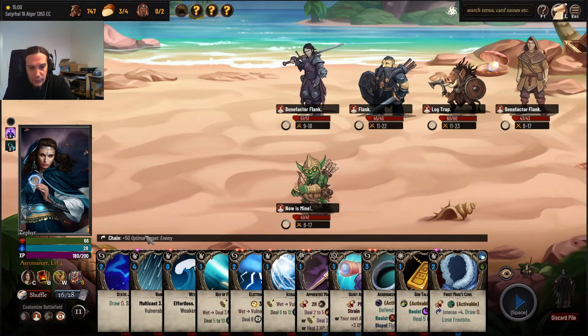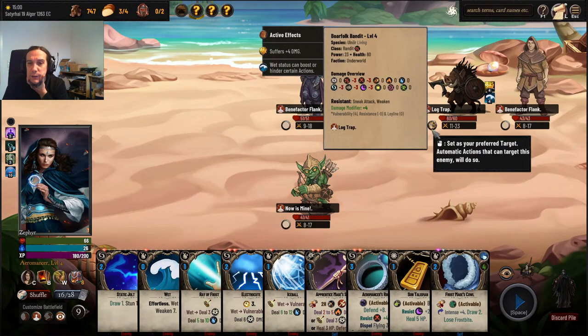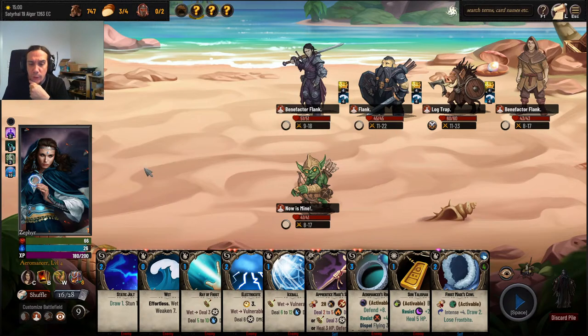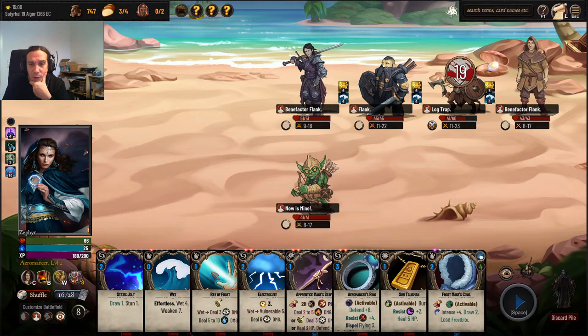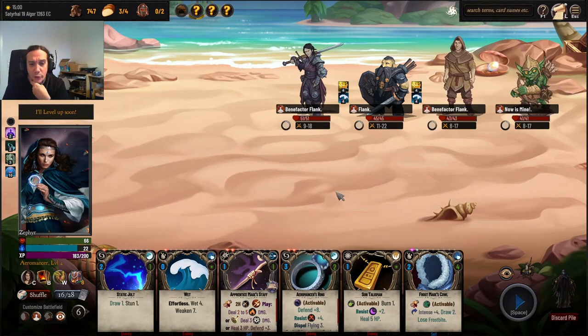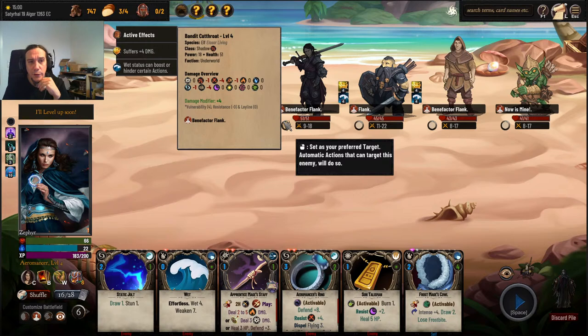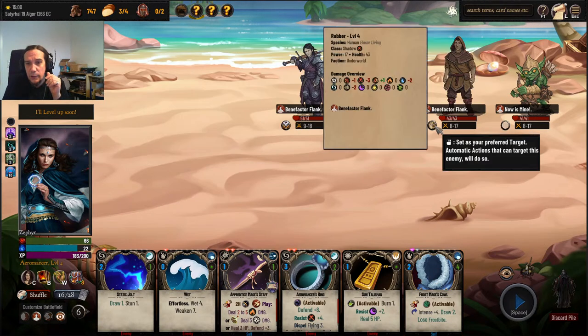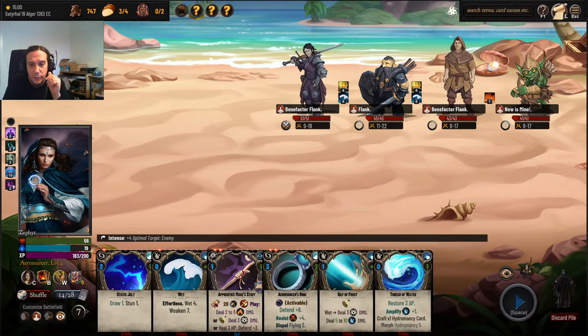Alright, let's see — do I have any cost reducers? Yes I have. Let's make it rain. Good news is nobody really wants to hurt me here. Ice Ball, Ray of Frost — I just wanted to leave that Electrocute to finish him off, but I'll take that as well. I don't care about this dude stealing some money because I'm stacked right now.